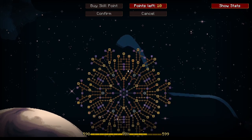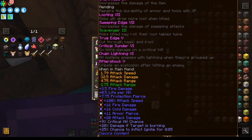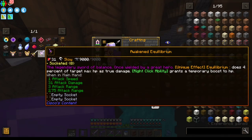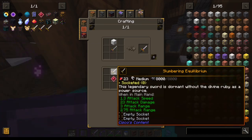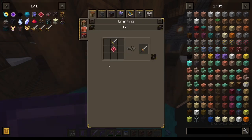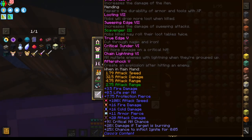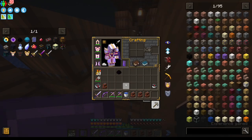Now all we really need to do is upgrade this to the awakened equilibrium from the slumbering equilibrium, which is what this sword is right now. We use a radiant ruby to upgrade it — I'm going to do that but then I'll need to re-add all of the gems to it, so I'll do that next episode.